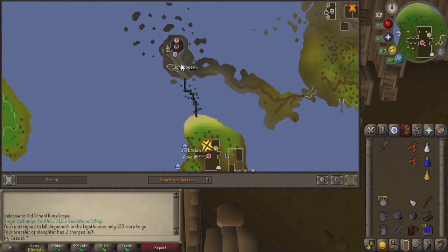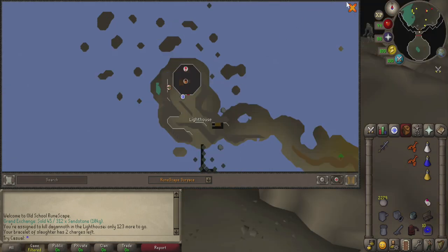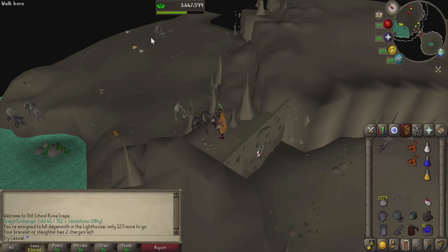Getting to the Lighthouse is actually quite easy. We're going to have the Dramen Staff to get to the Fairy Ring that's right outside the entrance. If that's not available for some reason, then you can always take a Games Necklace to Barbarian Assault, and then just run up north a little bit and you'll be right there. All you're going to have to do is walk right down the ladder to get inside the dungeon, and then the Dagannoth are going to be right there.